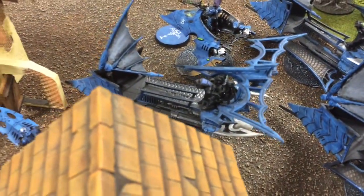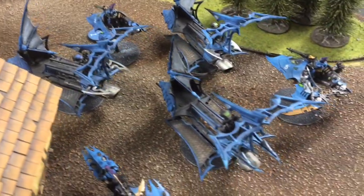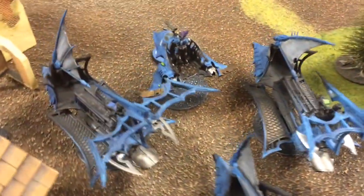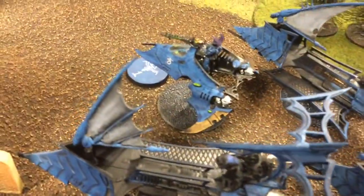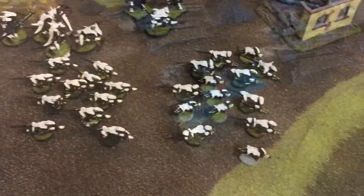The older Raiders all have 5 Warriors with a Blaster. The far Venom up there on the left has the Blasterborn and a Drakon. And then in the back we've got the Haemonculus in her Venom. So we're all set to go.